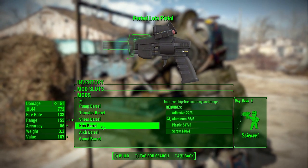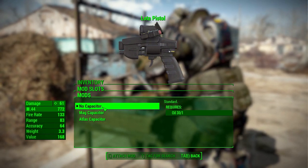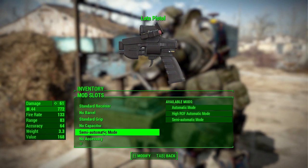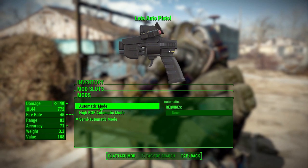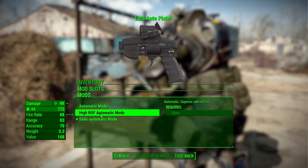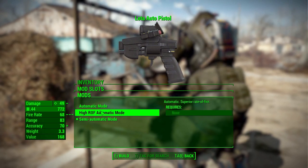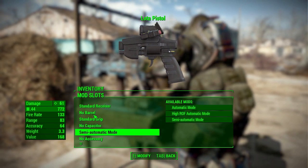Next we have the capacitor, which is essentially the magazine. We have the standard, a mag capacitor for better ammo capacity, and an atlas capacitor for even more capacity. After that, we can choose between semi-automatic mode, automatic mode, or high rate of fire automatic mode. The high rate of fire automatic is faster than standard automatic, but both are noticeably slower than semi-automatic. I'm not sure I see the benefit unless you're running automatic weapon perks.